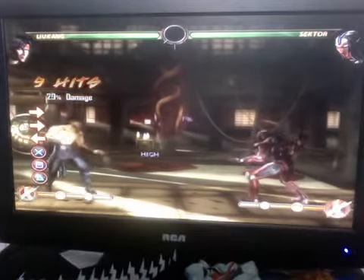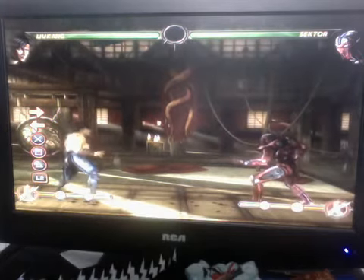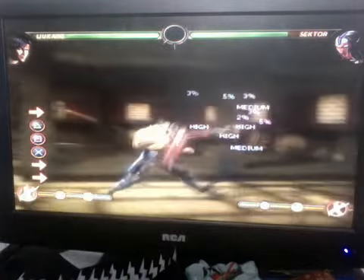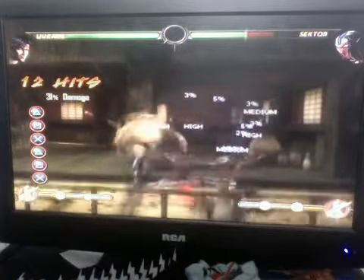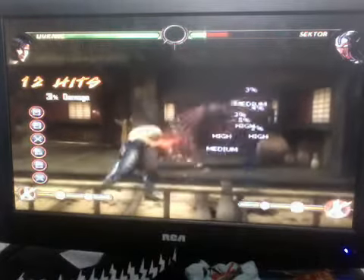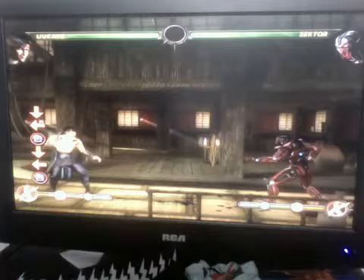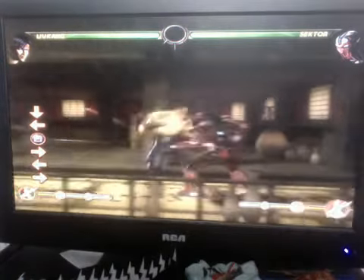Anyway, on to the next one. There are two different variations of a combo you can do with Liu Kang. You can do this one — it's called the Fierce Tiger. In my opinion it's really annoying. And this move here, the parry — it's not really needed, but it can be useful at some points in time.